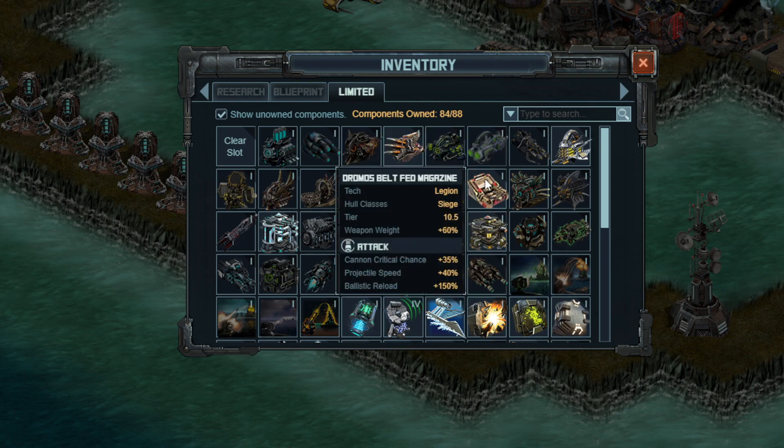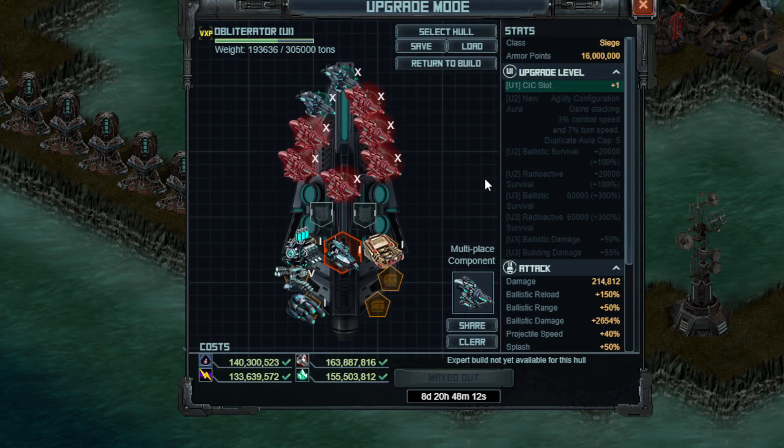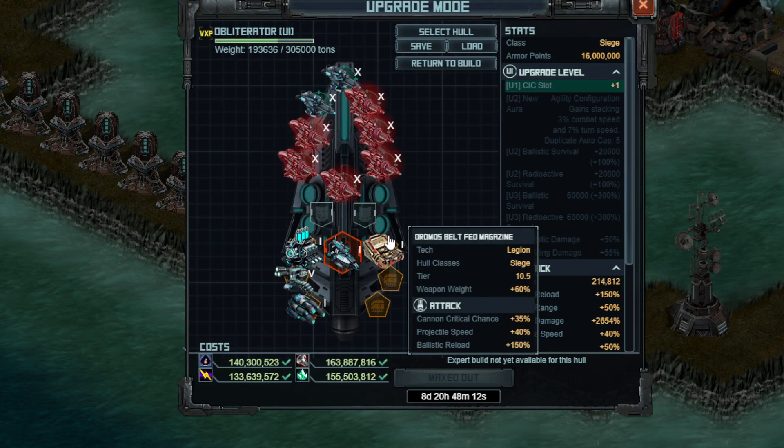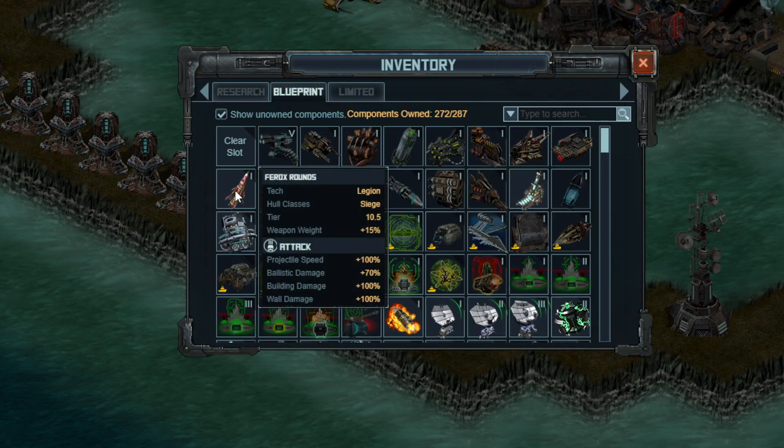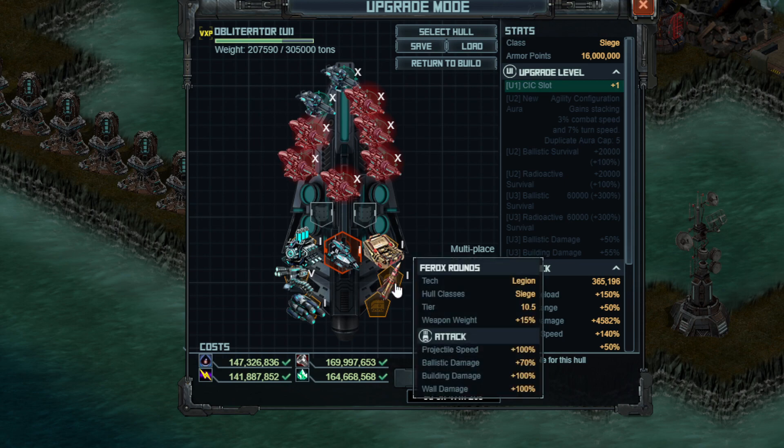The first of the last specials is a ballistic reload special that also gives you critical chance. I believe it came out with the Gladius or whatever that tier 10.5 siege hull was — it's a fantastic special. Alternatives include the Drum Reloader or even something down to Autoloader 3, although definitely not nearly as good. Always check the weight on these items. The second-to-last special is the Ferox Rounds — another one that came out with the Gladius or maybe the Damocles. It gives you Projectile Speed, Ballistic Damage, Building Damage, and Wall Damage — all great stats for these targets, which should be entirely buildings other than the few mines we saw.